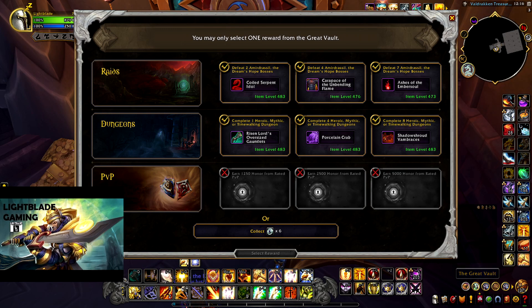So this is what I'm going to do: I'm going to go tonight to heroic. If Ashes drops and I win it, I can pick something else. But if it doesn't drop, I'm going to pick Ashes of Embersoul. The thing is just really strong — it gives me a massive amount of burst for this fortified week, which is pretty ideal. So yeah, that's going to be the plan today.